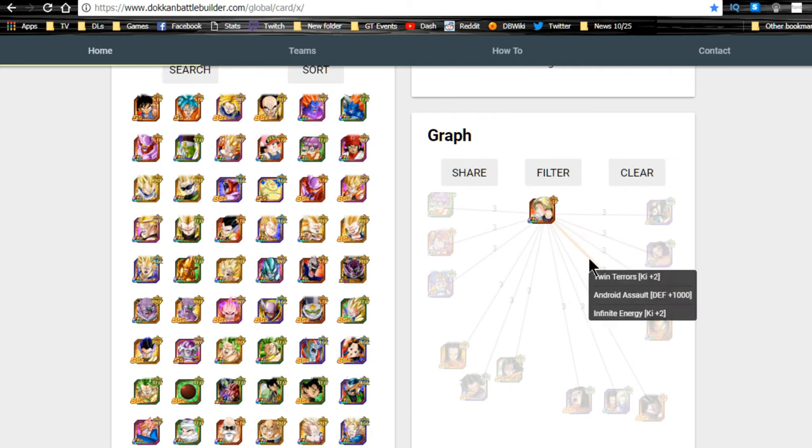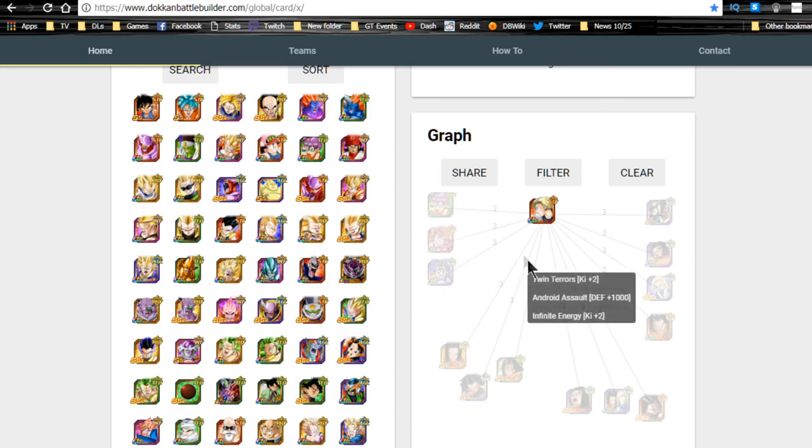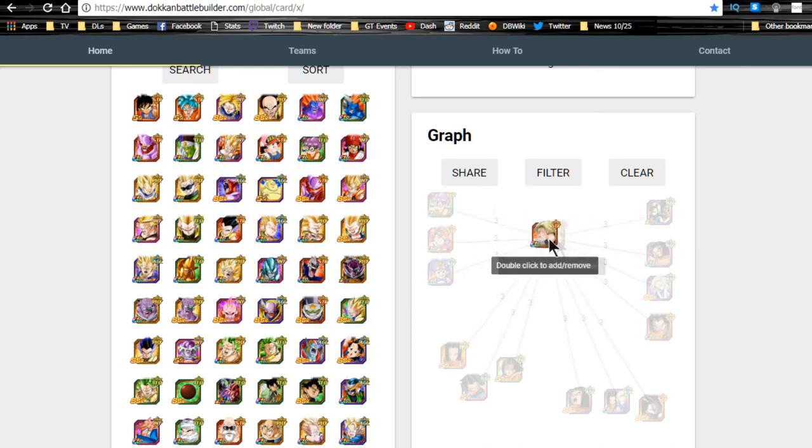Her shared links are basically Twin Terror, Shocking Speed, Infinite Energy, and Android Assault — that's pretty much it. She'll only be getting Ki or defensive boosts from Androids. If you run her with an Arale, you'll almost guarantee her super attack because you'll likely start with six Ki. On a hero team with a Trunks lead, double Trunks gives 2 Ki plus the team Ki, so you'd start with at least eight Ki with her.